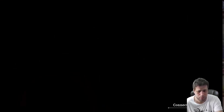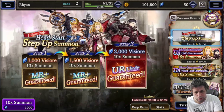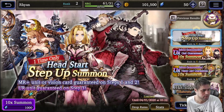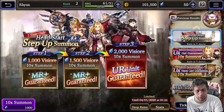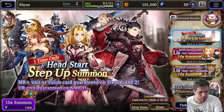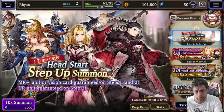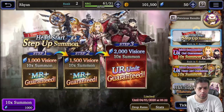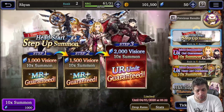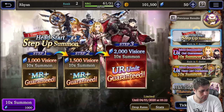Now you have full control of the home screen. If you're happy with your tutorial pool, you don't have to keep summoning. But I will talk about the characters you should be aiming for and the banner you should use on your reroll account. The first banner is the Head Start Step Up banner — this is the one you should summon on, because you have reduced cost. The normal summoning cost is 2,000 gems. The Head Start has 3 different steps with a guaranteed ultra-rare on Step 3. Step 1 costs 1,000 and Step 2 costs 1,500.